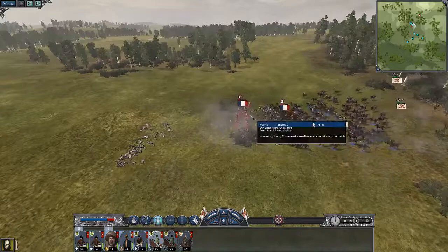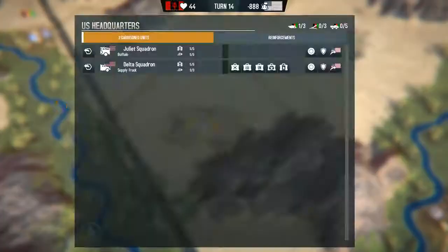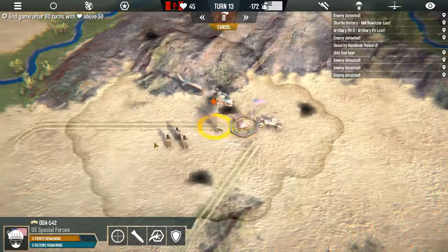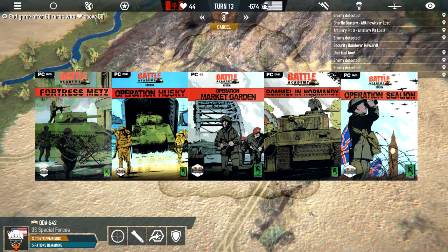We'll be talking about the opposite side. On paper, forcing the AI to outsmart the player in order to win is a recipe for disaster. However, there's a little counter-insurgency game I want to talk about: Afghanistan 11. Brought to you by the creators of the very similar Vietnam 65 and the publisher of the excellent Battle Academy, this game takes you to the still ongoing conflict in the titular country.